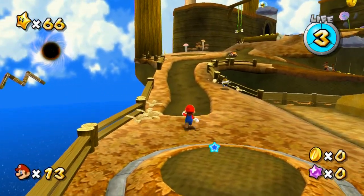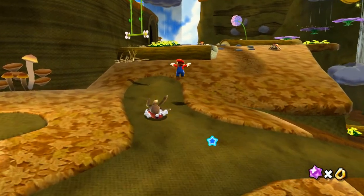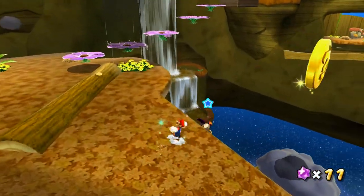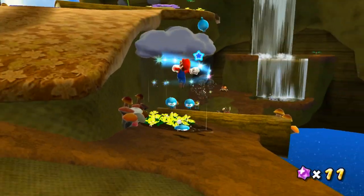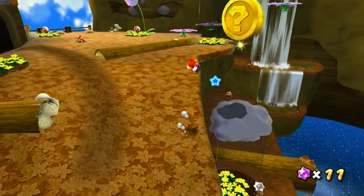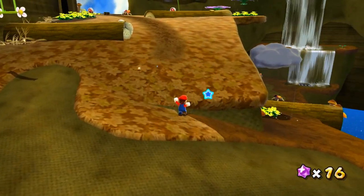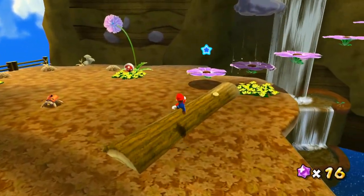I remember this boss - the Undergrunt Gunner. We're going to have to fight that. The only thing is we have to get to the top of that structure. The mission title, When It Rains It Pours - if I remember right, we have to get up there with the rain clouds. But the problem is, if you get soaked with rain while wearing the bee suit, it's like going in water - just gets rid of it. So, first things first, we need to find a bee suit.